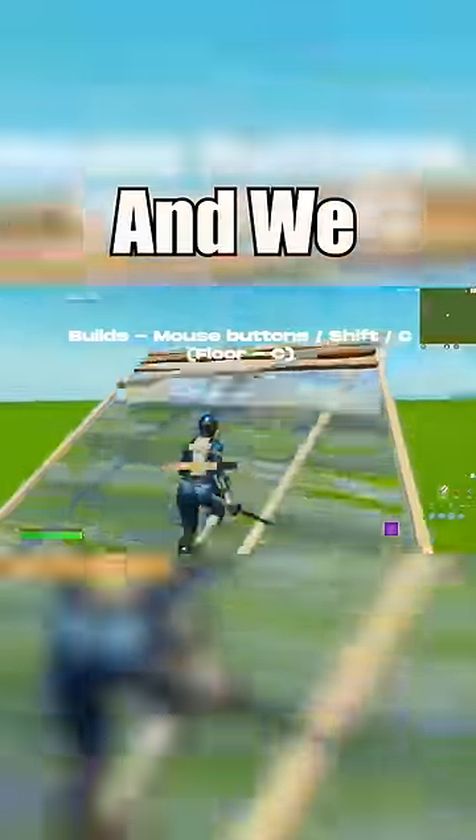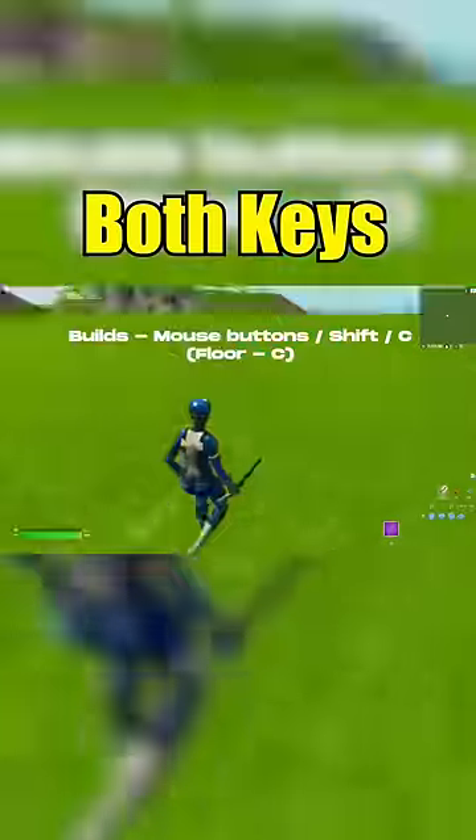I suggest using the two mouse side buttons, the Shift key, and the C key. It's because we use spacebar to jump, and we'll often be jumping and placing floors at the same time, so we can actually use our thumb to hit both keys at the same time, which is so nice in build fights.